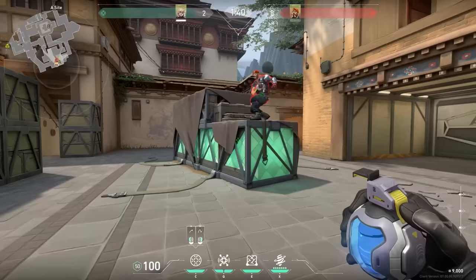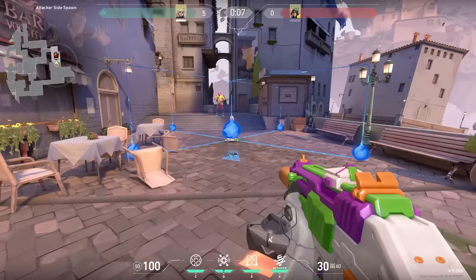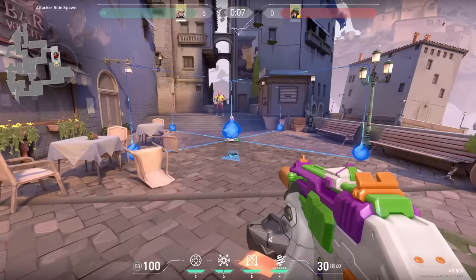Enemies won't get stunned by your C ability if they are standing higher than it, or when they are standing under it like on these boxes. Keep this in mind when making lineups for this ability. The Kiljo turret will be able to shoot through your wall. However, the turret won't be able to see through the blue crystals, so you can kind of hide behind them.